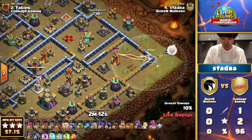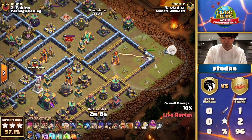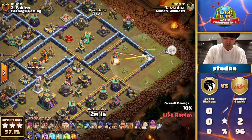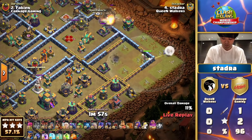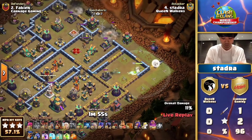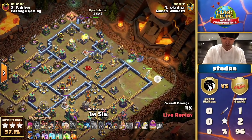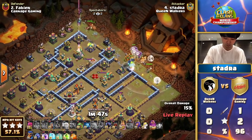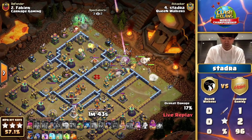The Queen Walkers advancing through the upper bracket have actually played half the matches Carnage Gaming have — they've only played two, this being their third. Carnage Gaming had four matches prior to this. Stadra did use this attack in those two matches and crushed the base convincingly. Now you see the Grand Warden getting the multi-inferno — just past the one-minute mark, around about the time we typically see with a warden walk, which would have been the difference maker in that last attack.